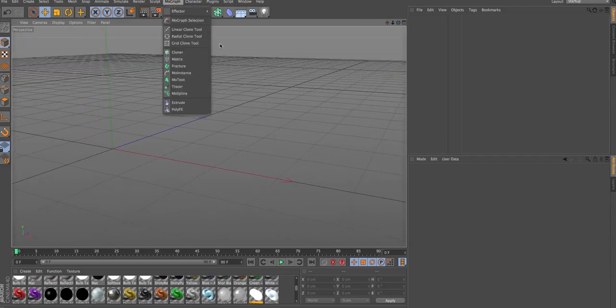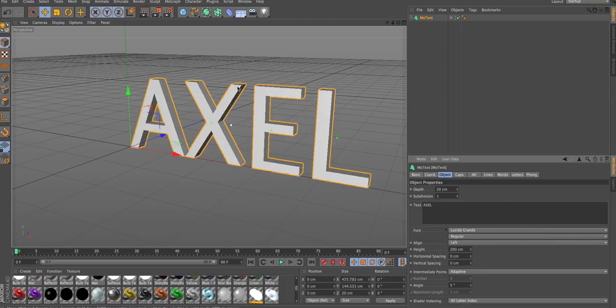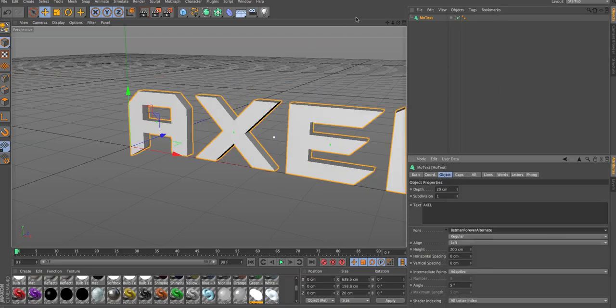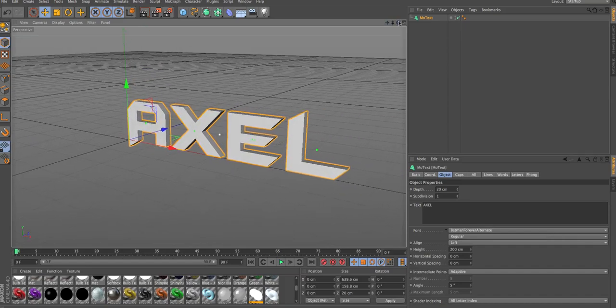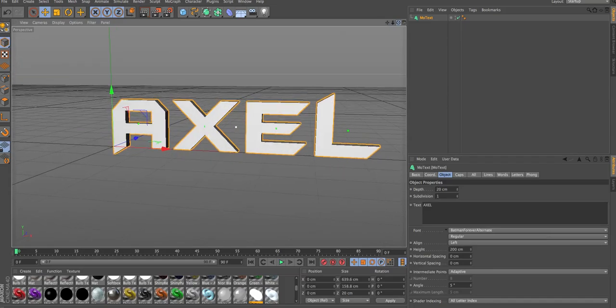First off, we're just gonna need to put in MoText. Just gonna zoom out real quick. Since my real name's Axl, I'm just gonna put Axl. You start off with the basic boring text. My favorite font — Batman Forever. It's pretty much my favorite text I've ever used. I use it for most of my projects. I recommend it. I'll also leave a link to the website where I got this font.